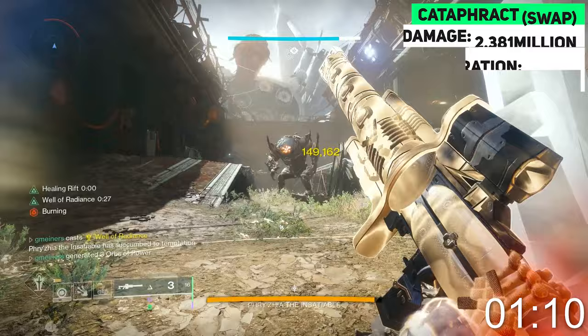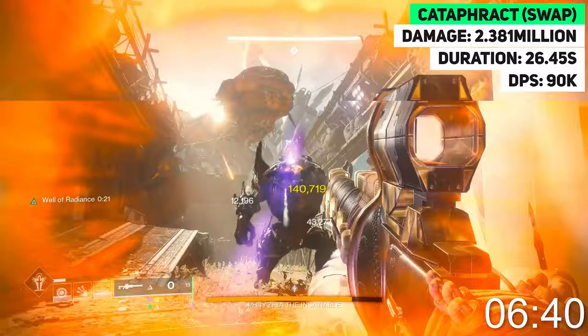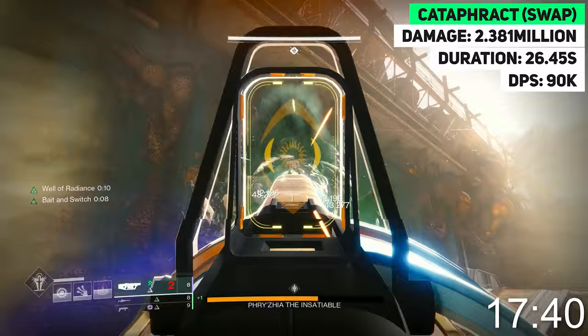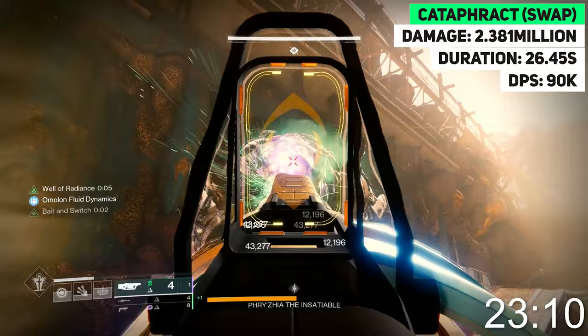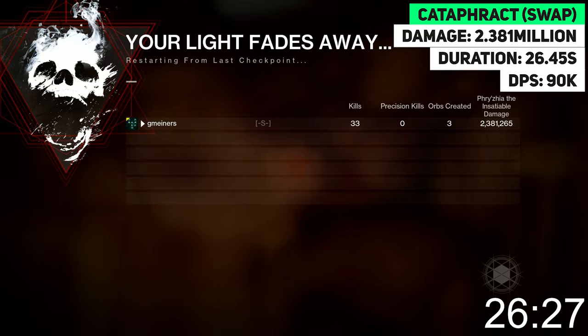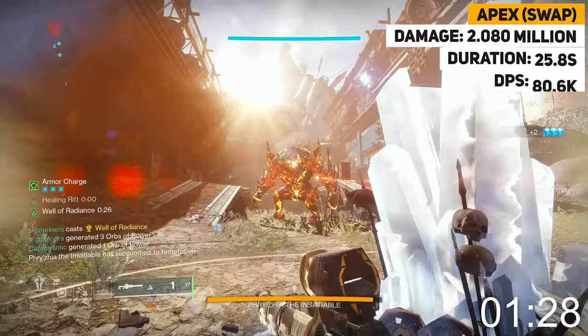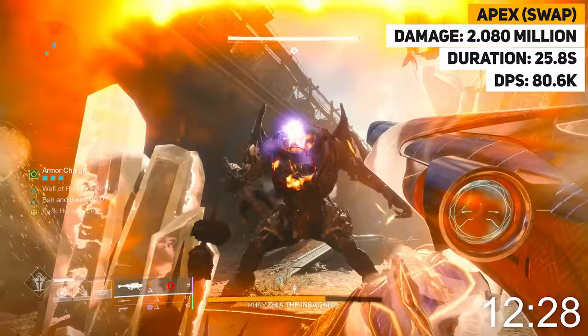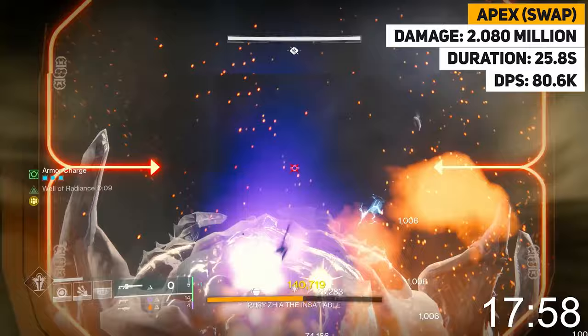In certain situations, especially where RDMs may be usable, rockets are going to be way better for spamming. For swap rotations on the other hand, GLs are clear winners. Cataphract, Izzy, and a special grenade launcher put out 2.38 million damage in only 26.45 seconds, meaning DPS reached 90,000 — which is nuts. On this auto-loading roll I had Augmented Drum rather than Spike Grenades, which is great for a larger magazine. Doing the exact same rotation on Apex with Izzy and the same special GL, we dealt just under 2.1 million damage in around 25.8 seconds, giving a DPS value of 80,600.